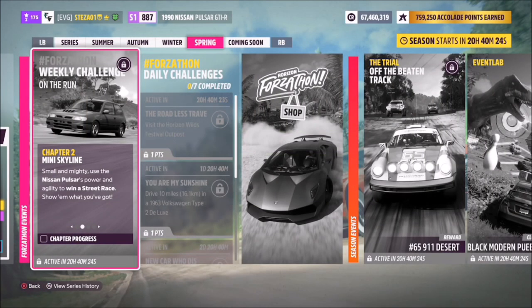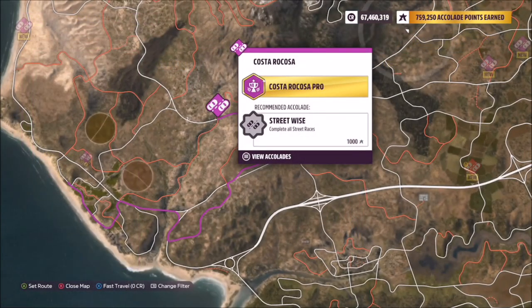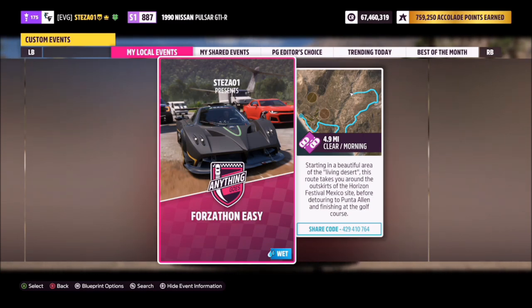The first challenge simply wants you to win a street race, which is of course super easy to do. I recommend going over to the Costa Ricosia street race. I've created a blueprint for you called Forzathon Easy — the share code is currently on your screen.